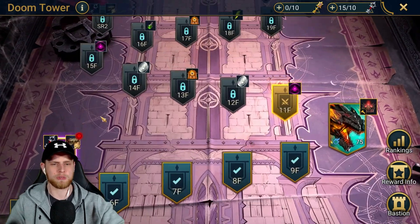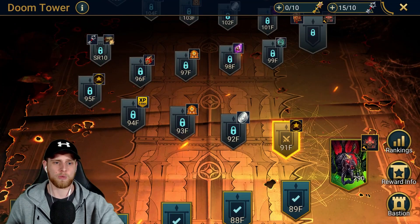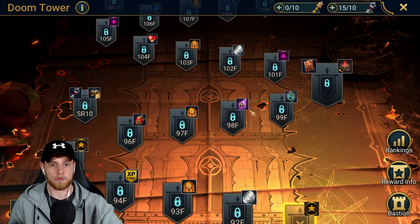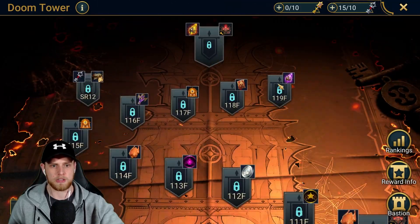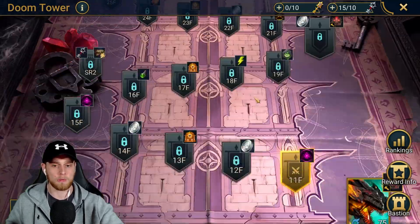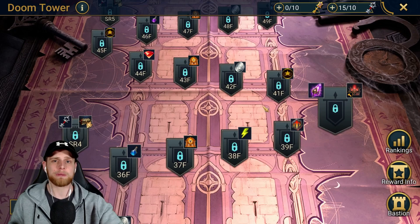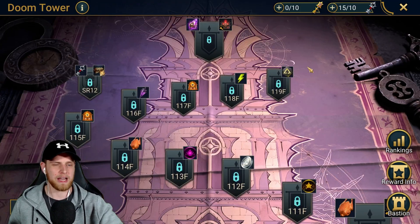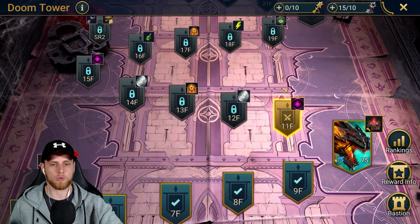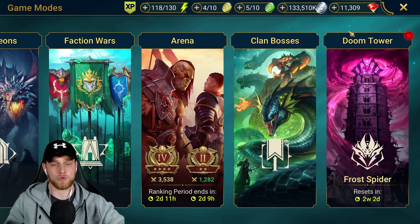The next area is Doom Tower — absolutely stocked with rewards, and I love it. The rewards in Doom Tower are definitely worth making sure you do on each rotation. If you can do hard and normal, do both of them. We have some Void Shards spread out, some Legendary Books, some Sacred Shards — awesome rewards from Doom Tower. Even from normal you have great rewards, especially if you're a free-to-play player. You may not be able to climb very far early on, but definitely pick up these low-level rewards.